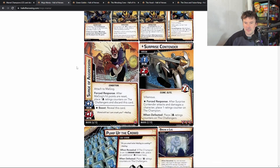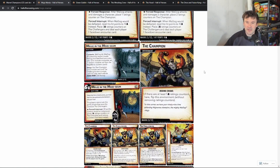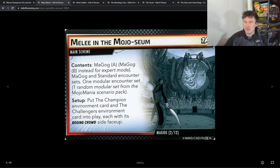Beating Magog and the main scheme advancing aren't the only ways counters go on. The surprise contender is a pretty beefy character — when you defeat him, he places two ratings counters per person on the challengers, but after he attacks and damages he places a ratings counter on the champion. That's on top of what Magog does. To set him up, you also pick one random modular set.